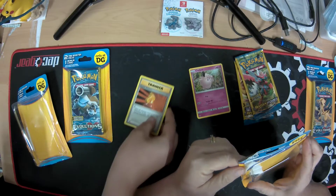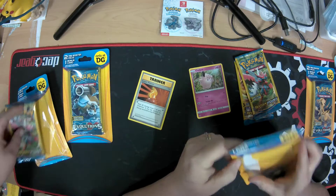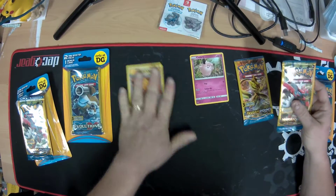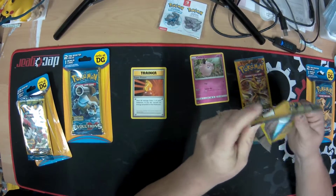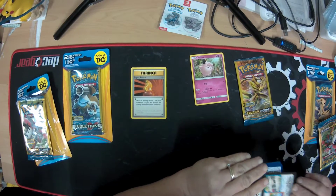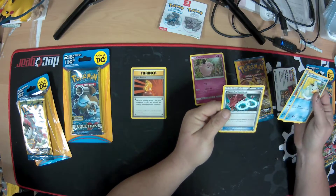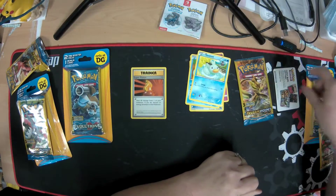I thought they were supposed to have promos, but just the bonus card. I thought they were supposed to be promos but I guess not. So we're going to open one of these Break Point packs and see what we got. Just a little card. I have Douglet Temple and Gyarados Spirit Link. So not a great pack.